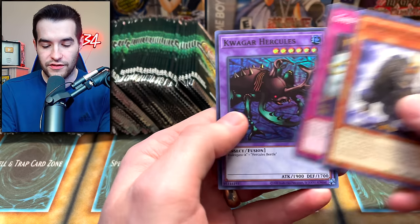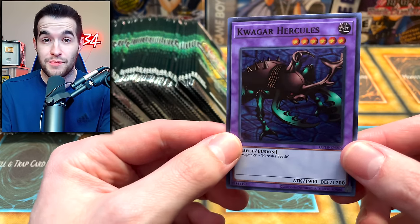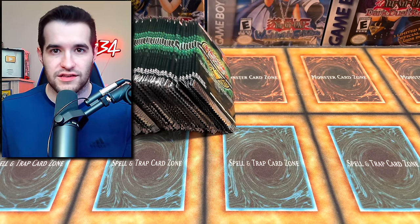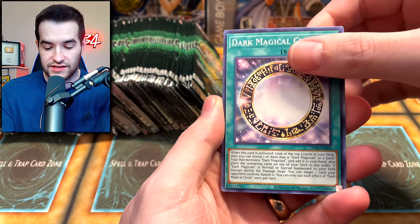There are some pretty good super rares too. Quaker Hercules — first reprint since TP1 as a super rare. That was good because that card got really expensive and that was the only real foil access to it. That's not one of the craziest supers, but I think there's some other better ones as we go through. We have 100 packs so we're going to be seeing a lot of this stuff.